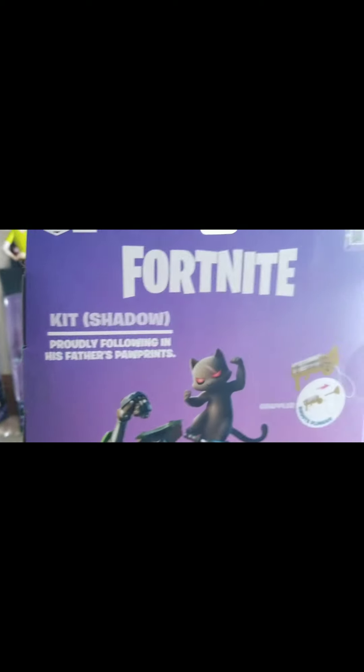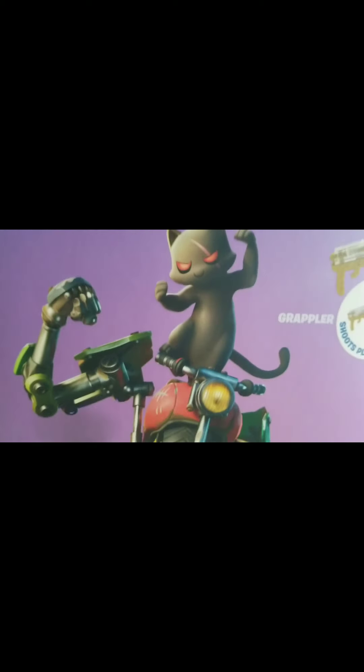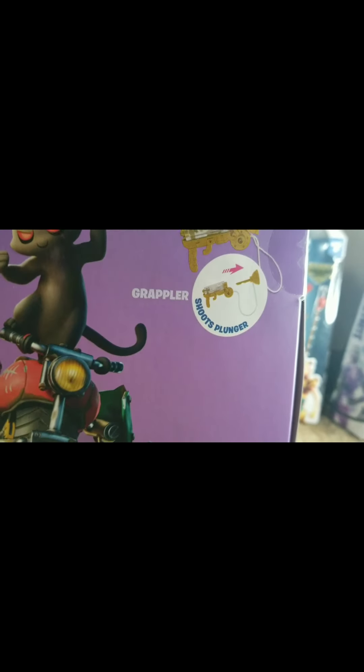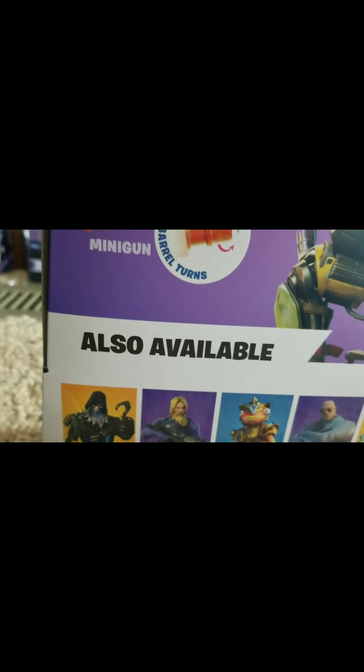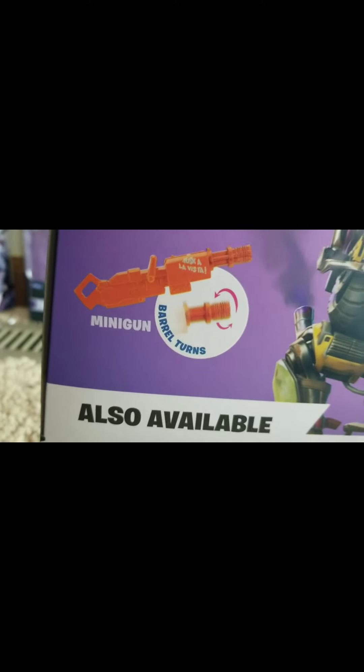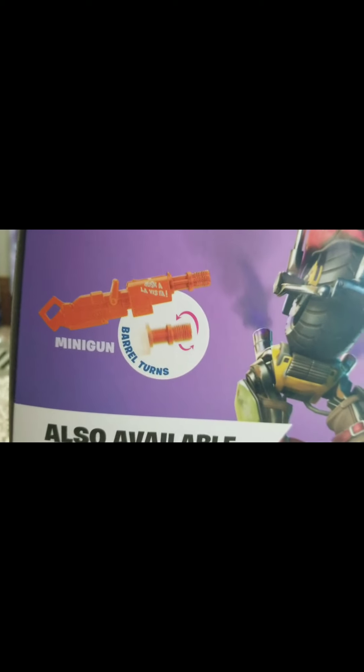Now that we're at the back, here are all the characters that you can get. I already did review Atlantia, Fish Stick, and Scratch. Here's a picture of him in game. The grappler does work, and here's the mini pew — the barrel does actually turn.